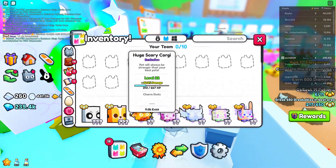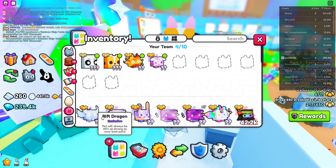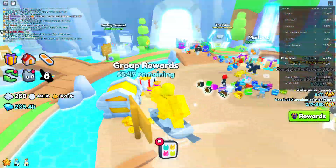Anyway, everyone here is stacked with huges. You can only equip ten things in the training plaza.